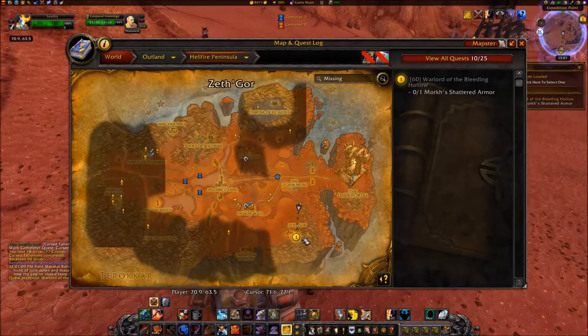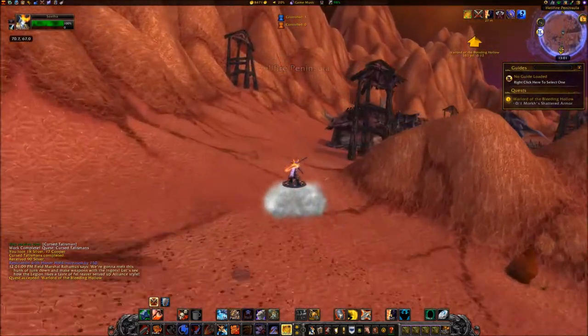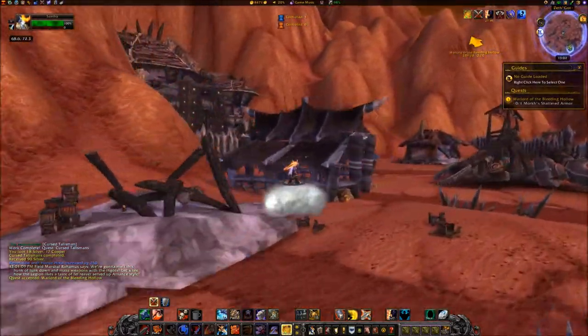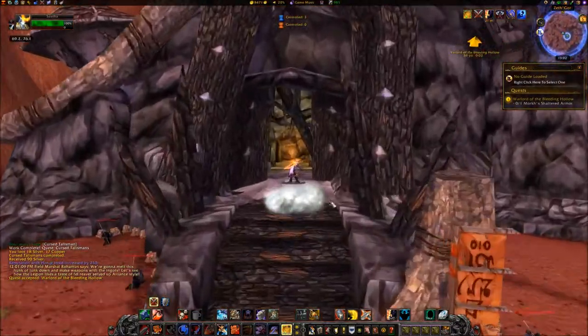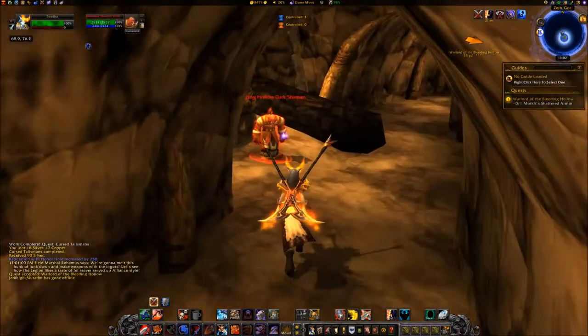Travel south into Zeth'gore and enter the largest building at coordinates 69, 76. Loop your way through the passageways to its center at 70, 76.